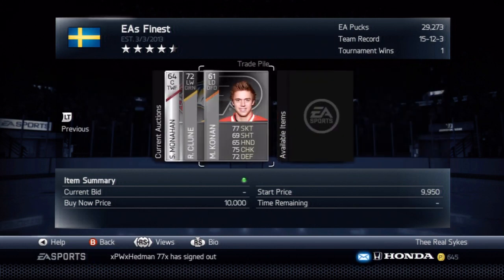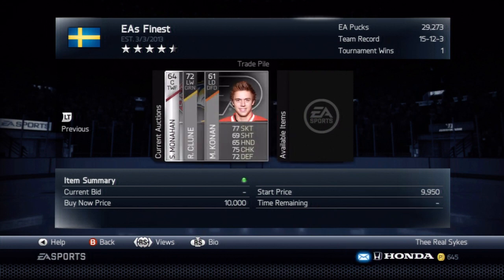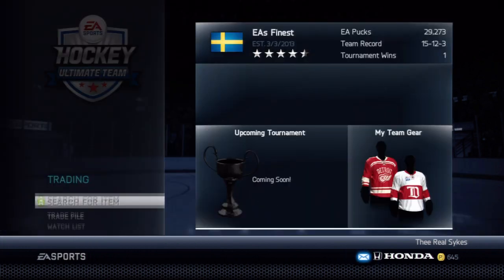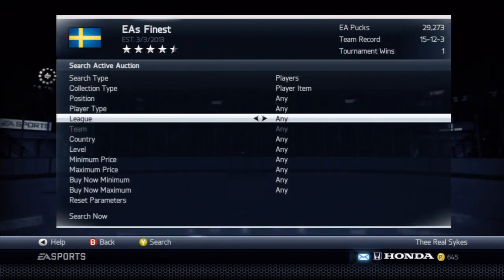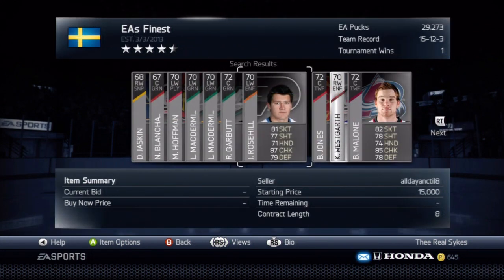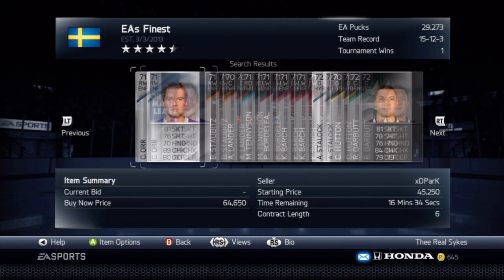Method number two is buying silver players. These three are silver players - I got Sean Monahan out of a pack. Silver NHL players are worth a lot of money in this game because you need them to finish complete team bonuses. There are silver NHL players on the majority of teams. Looking at NHL level silver players you can see prices of 8,000, 9,000, 7,000, 19,000, 12,000, 8,000 - these are your money makers. If you can get a silver level player for a cheap price you're going to make your money back for sure.